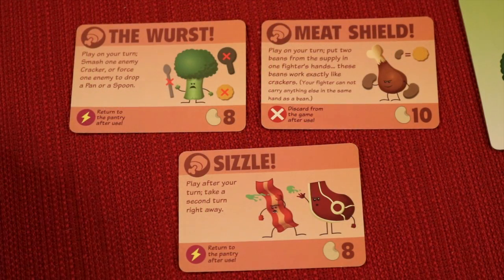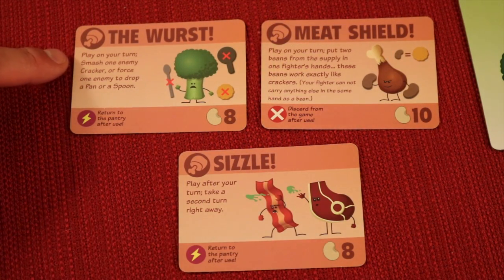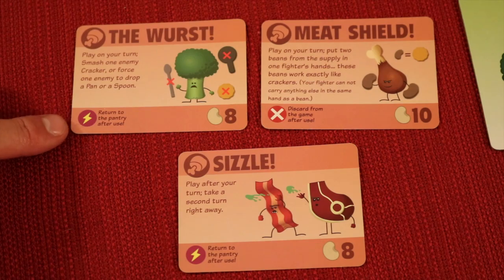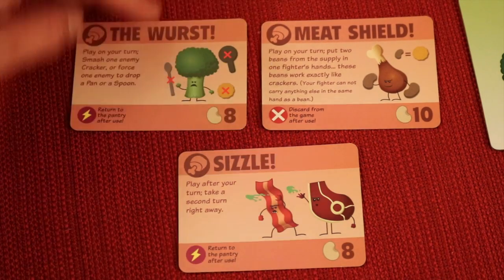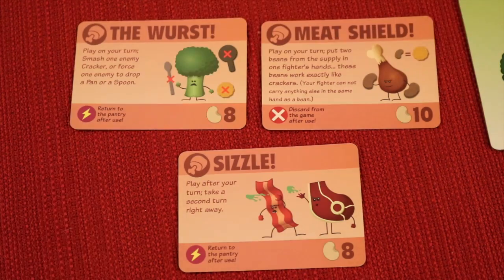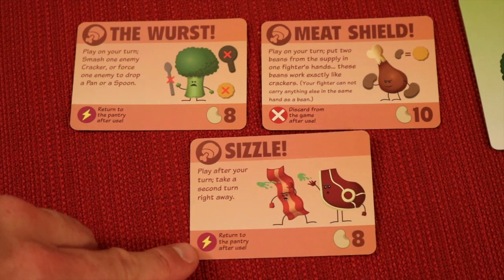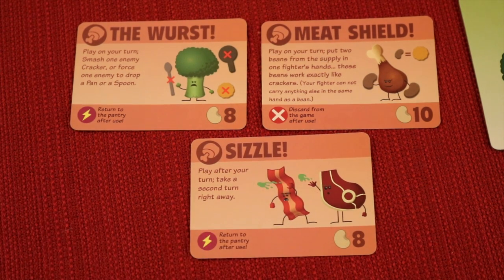The meat side has their own special powers to buy. For eight beans, you can smash one enemy cracker or force the first enemy to drop a spoon or pan, and this goes back to the pantry after use. The Meat Shield costs ten beans and must be discarded — you put two beans in a fighter's hands as essentially two crackers, giving double defense. Another card costs eight beans, goes back to the pantry after use, and essentially gives you another turn.